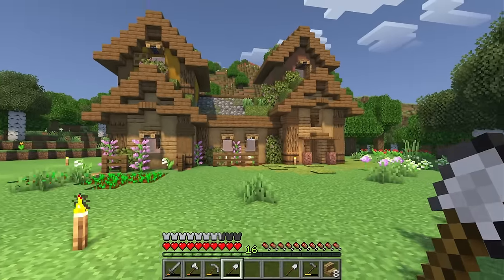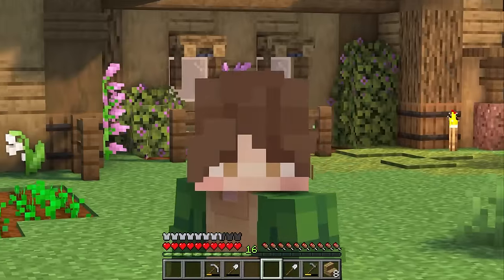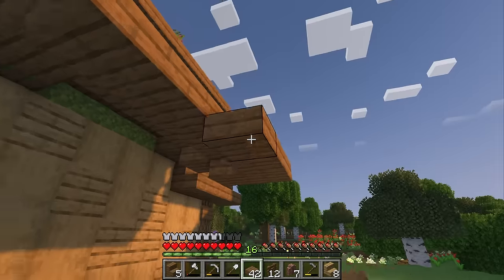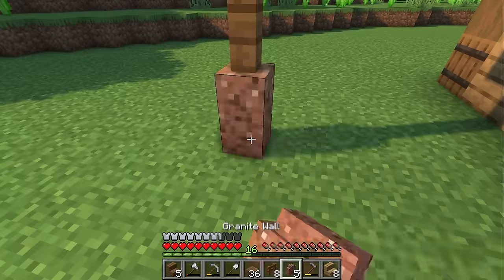And then finally we're going to close these two bits off with some sparse bits of fencing. There, this is really starting to come together. Now the front of this build is looking great but the sides not so much. One thing I like to add to my builds are lean-tos and little awnings. The best part is you can use these spaces for practically anything.